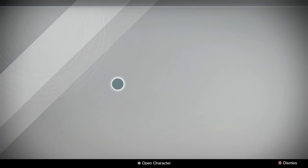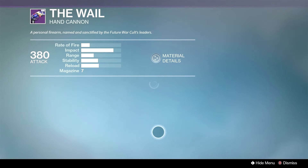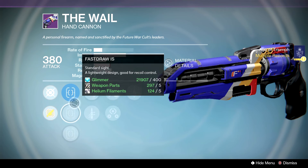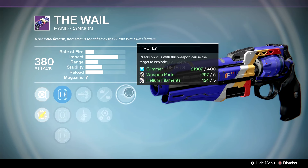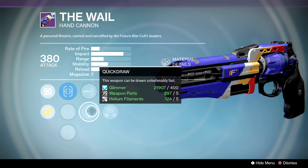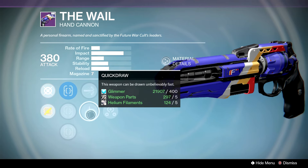Moving on to Future War Cult — The Whale this week actually has Quick Draw. It's one of the things I was talking about — Quick Draw on a hand cannon. The Whale is pretty much the only one that can do it nowadays in this archetype, with Fast Draw, Steady Hand, and Quick Draw. The only thing that's kind of lame is I wish we had Luck in the Chamber here. We have Small Bore, so it's High Caliber Rounds, Quick Draw, Small Bore, or Third Eye, then Firefly — it does have one of the things we want, but it doesn't really add up with what we have left.